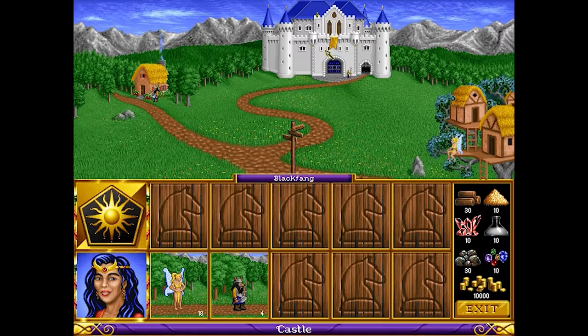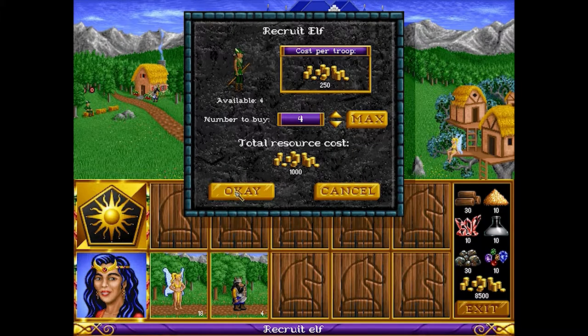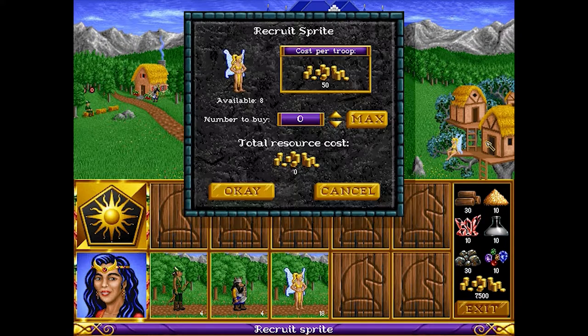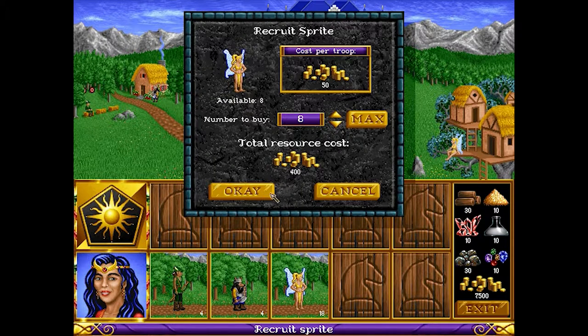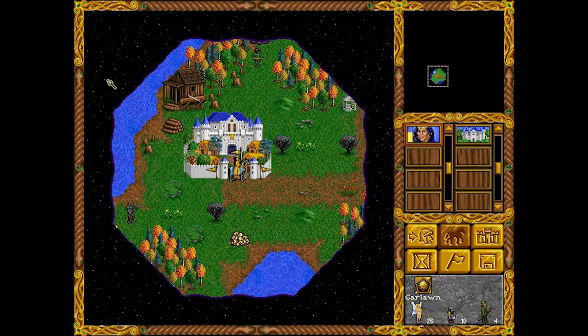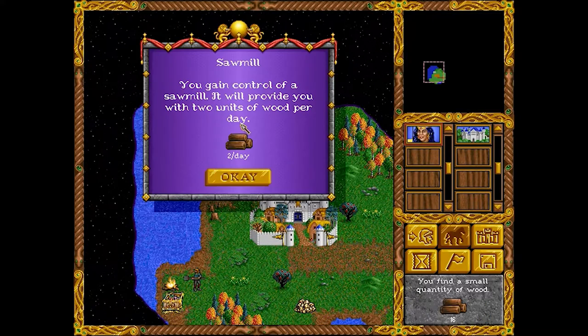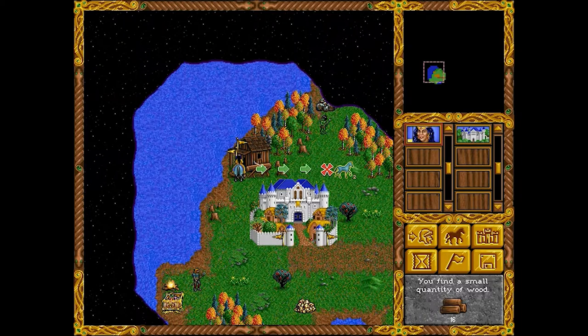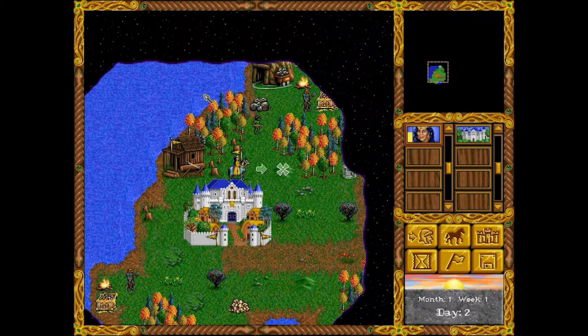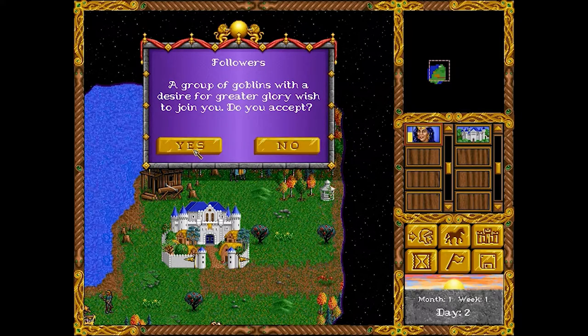If you do get into a battle, the perspective shifts to a side-on view where turn-based combat then occurs. Heroes do not directly participate in combat; rather, you command armies of troops and creatures to do battle for you. There are three main types of units: melee, ranged, and flying. Each unique creature is grouped into a single stack, and the strategy component comes into play due to differences in troop statistics such as attack, defense, and movement speed.